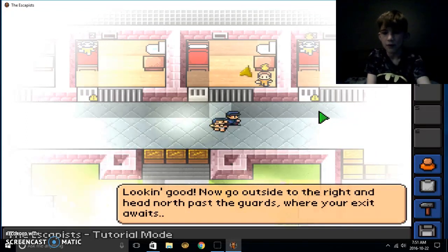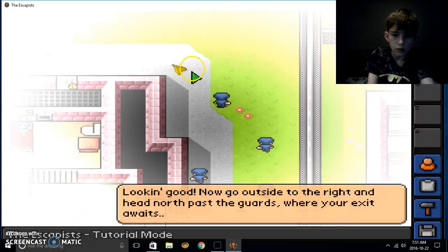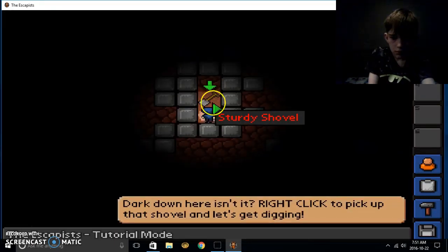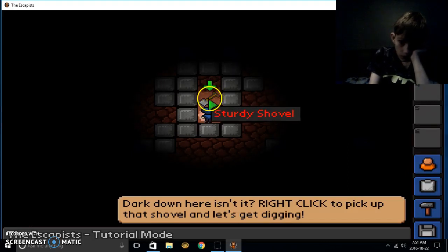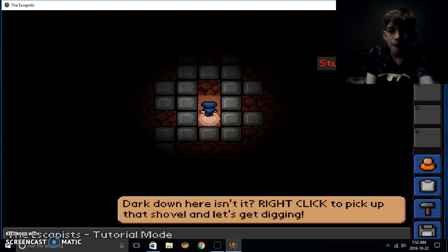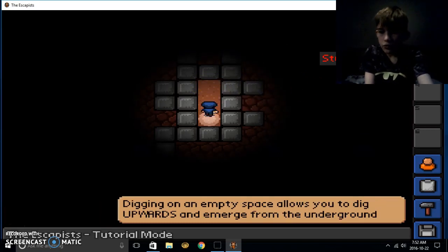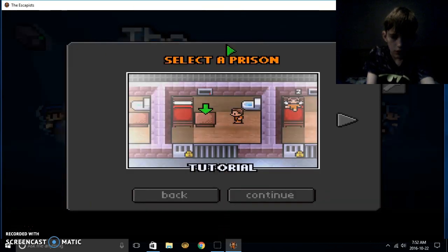Where's outside? You have to be more specific. Oh there's an arrow — do you want me to go through here? Yeah, I'm guessing you want me to go into the hole. It's dark down here. Right click to pick up the shovel and let's get digging. Just click on it like unscrewing the vent. Do do — oh look, I did it! Boom.